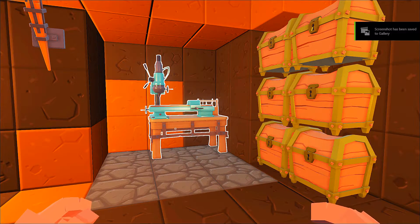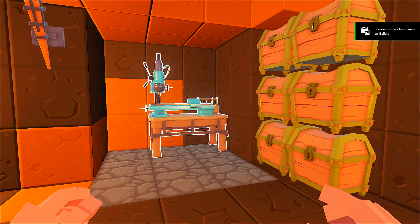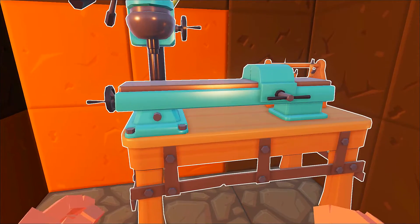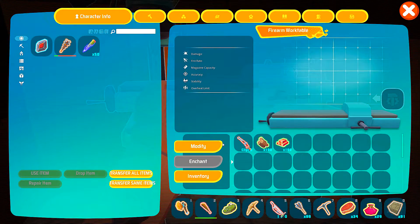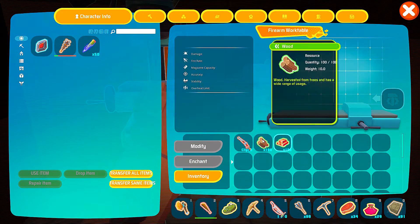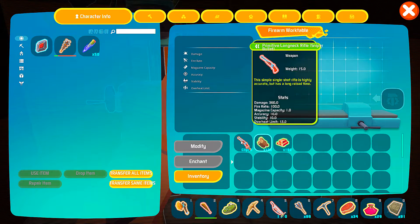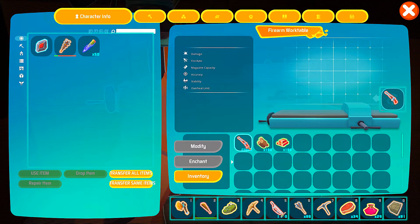I'm going to take a quick screenshot of that before we get started. So let's go over here. Now I'm not too familiar with it, but we're going to try this out. As you can see, I got copper, copper iron ingots, and I got wood.